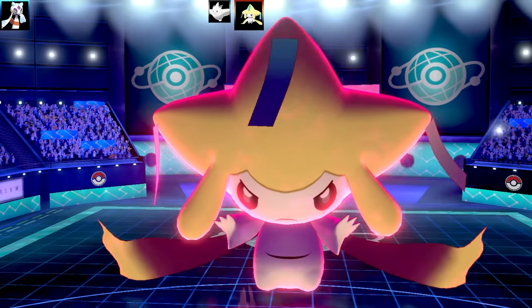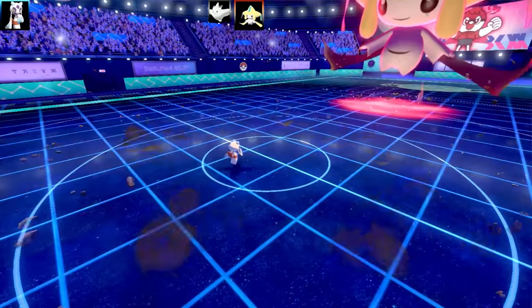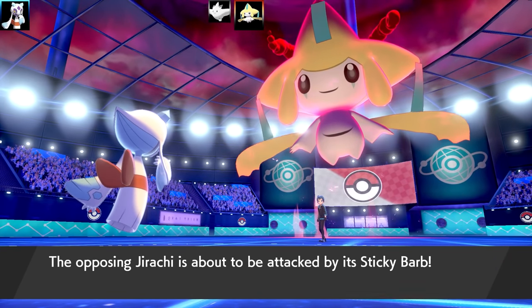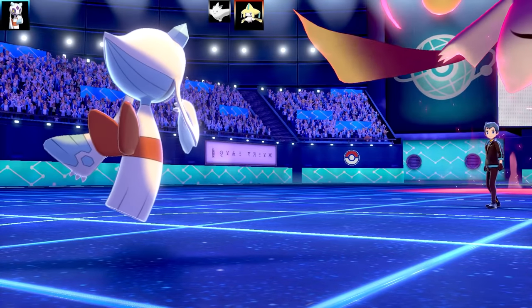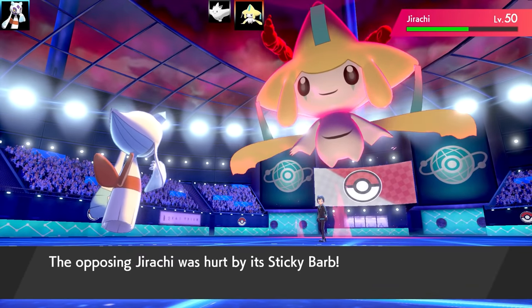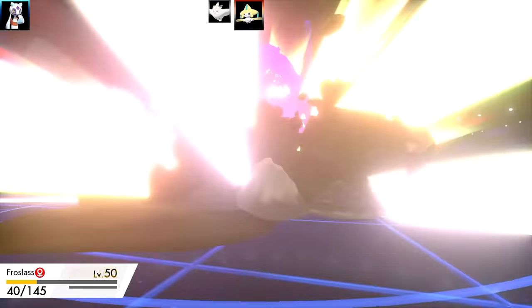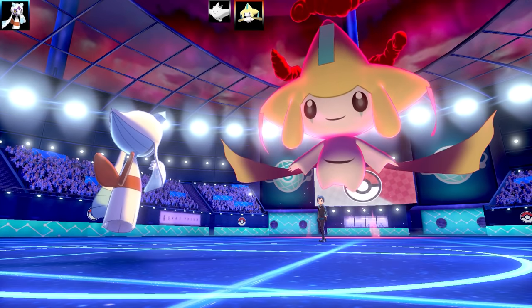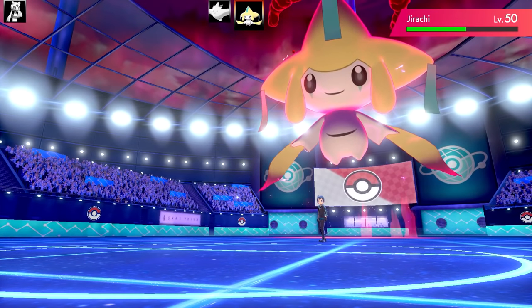Now Jirachi's going to go for a Max Quake. There's only one Ground-type move it gets — it has to be Mud Slap. So it's a Mud Slap Jirachi. Thunder Wave and Mud Slap — that's actually kind of mean. I go for Poltergeist — I'm running a physical one today, not a special one. Poltergeist does pretty good damage, and Sticky Barb is doing extra damage on Jirachi. Jirachi's going to get another special defense rise from Max Quake. I do want to take this out before it trolls me too hard with Thunder Wave and Mud Slap — that could be quite a nasty set.